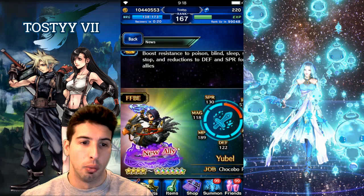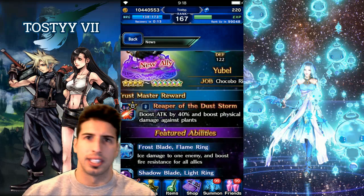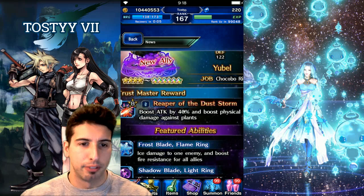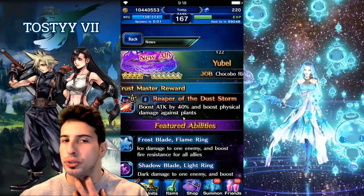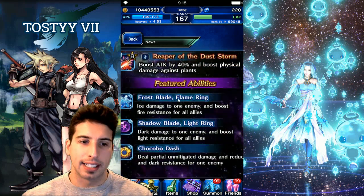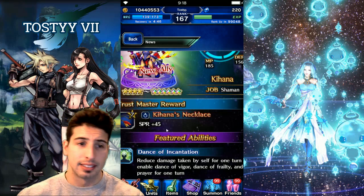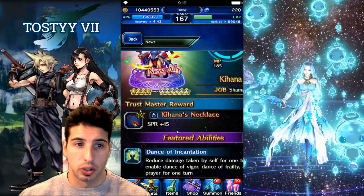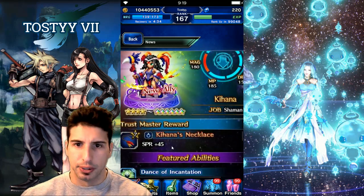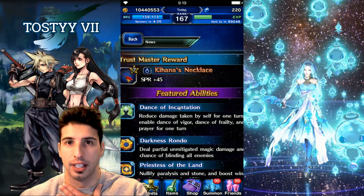Looking at the four-to-six star units for their trust masters: Yubo's trust master, Reaper of the Dust Storm, boosts attack by 40 and boosts physical damage against plants — really nice especially for newcomers. Kiana's trust master is an accessory, Kiana's Necklace, with spirit 45 on the raw stats — great for healers or spirit builds like Lila.